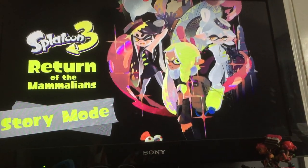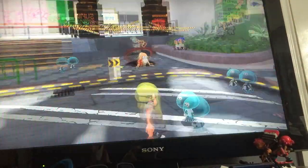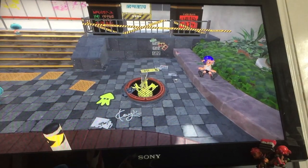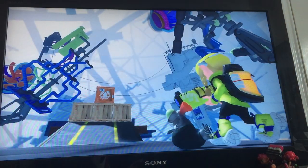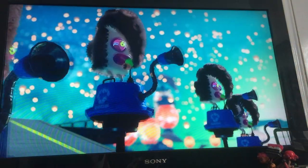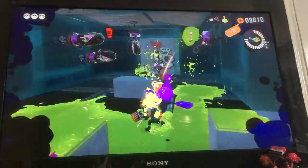Story mode looks even better than both games combined. We'll have to see if it's better than Octo Expansion because that was really good. The entrance to the home of the Octarians, the Inklings' long-time enemies - as Agent 3, this looks really cool. The new Squad into the new Squidbeak Splatoon will do battle with the Octarian army, whose members are covered in hair. Hope we get some explanation on why the Octarians are hairy.